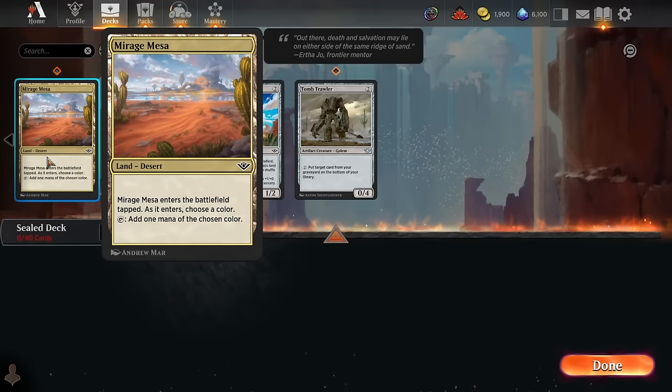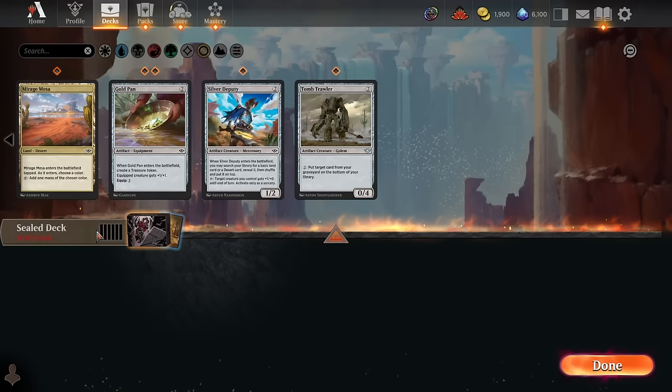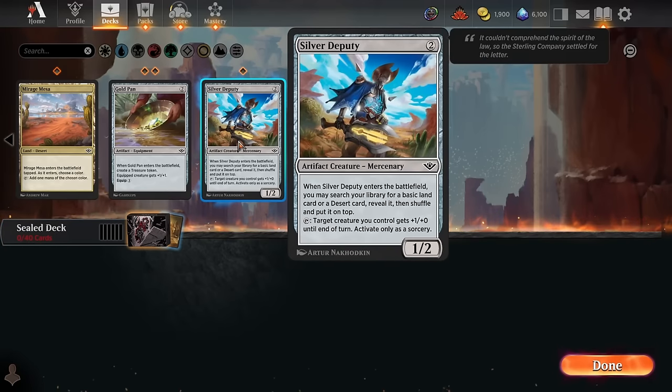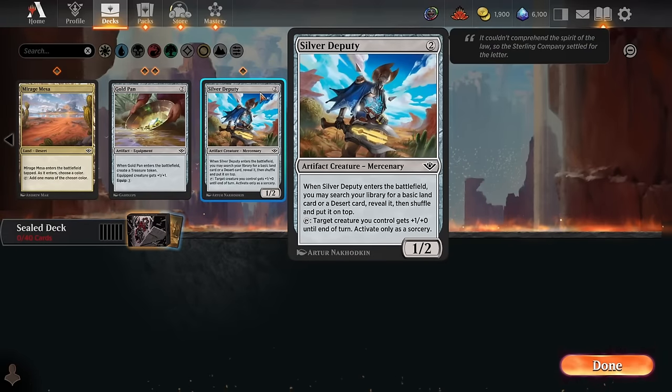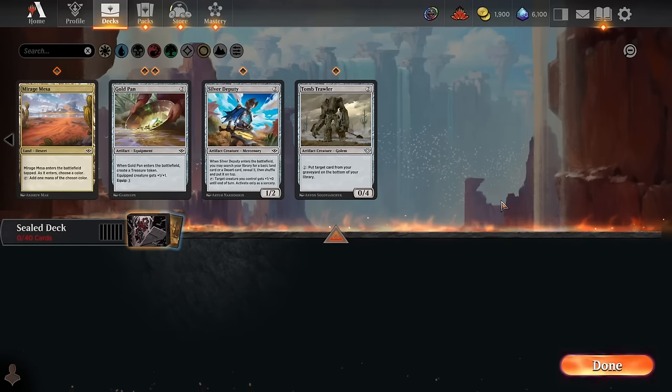Mirage Mesa is very good fixing — basically Evolving Wilds or Terramorphic Expanse. It enters tapped but gives whatever color we need. The Silver Deputy can grab whatever basic land or desert we need and put it on top of our library. Generally you want to put a basic on top, even though deserts are the dual lands in this format, because it's really slow to spend 2 mana and then top-deck a tapped land. A lot of the time you want a basic so you can still play a 3-drop on turn 3. Still really helpful fixing.